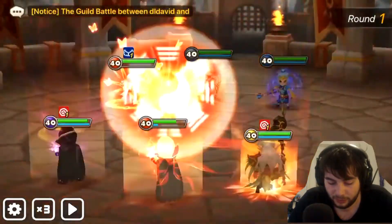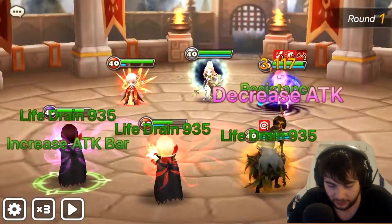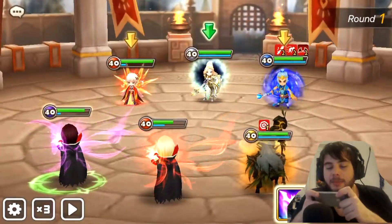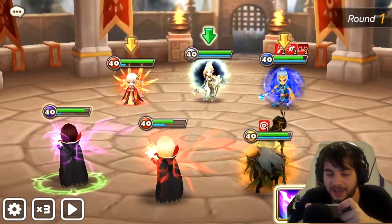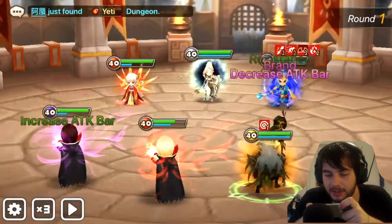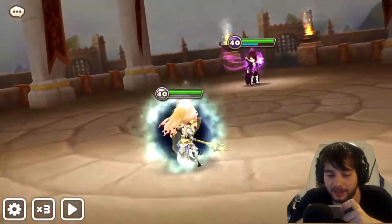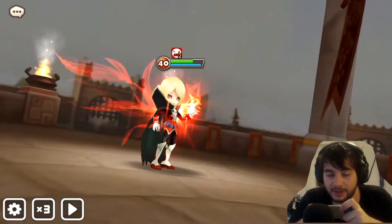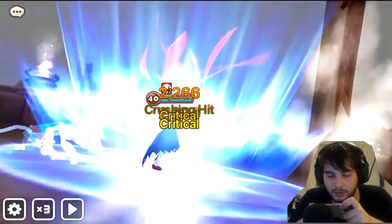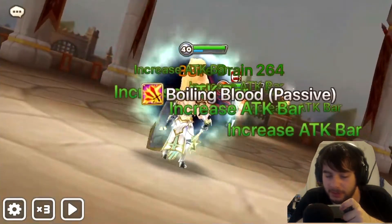They went first and got a three-man stun. I'm going to prevent him from getting any buffs. We can't steal enough attack bar from the Jean anyway, so I'm just going to keep dealing damage to the water monkey. That was very bad — they stunned again. That's not good. His runes aren't too good; he's fast but he doesn't have any damage. That's good to know.